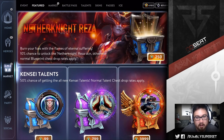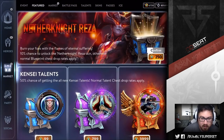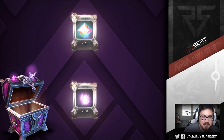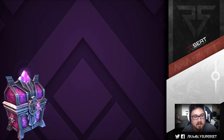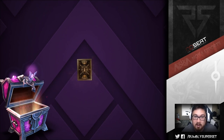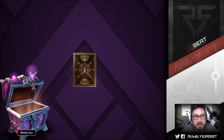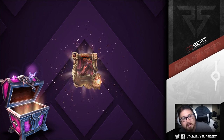This will be the fifth box, hopefully to get the Nether Knight Reza skin. We got the other one for Kensei pretty quickly — it took three chests. This one is already on the sixth chest with no luck yet, just opals and essence. Here is the seventh box. The eighth box — two thousand ice already spent. And on the ninth box, we finally get the Reza skin, which you'll see in a second.